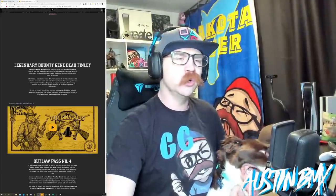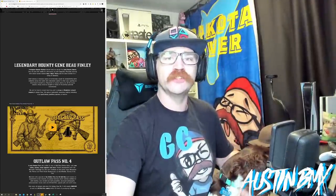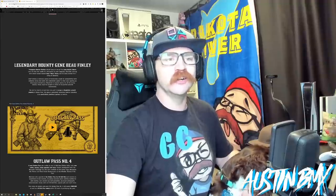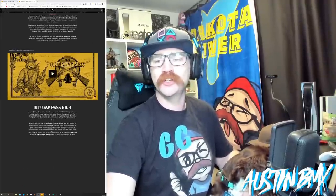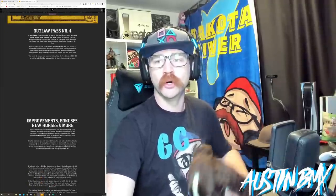We have the new Outlaw Pass number four and we'll go over some of the pretty cool stuff you unlock here. It is 40 gold bars and you get 30 back, so you're still down 10 gold bars — but not too bad. It could be worse, it definitely could be worse.